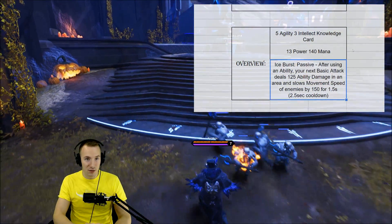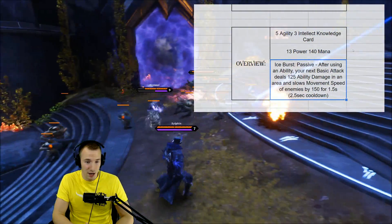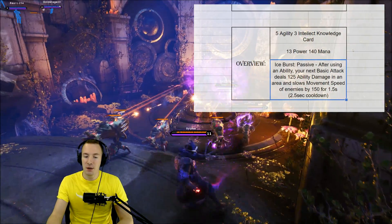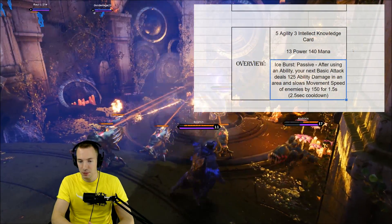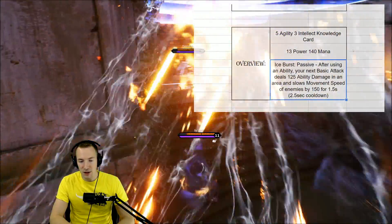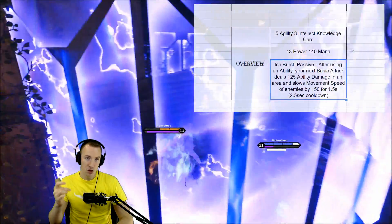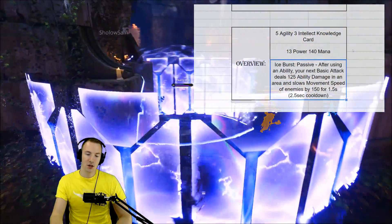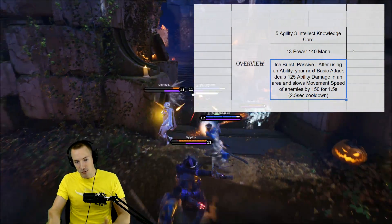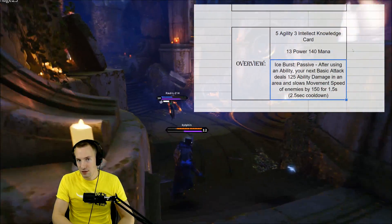The passive is what you really care about, and the potential is there. It's called Ice Burst. After using an ability, your next basic attack deals 125 ability damage in an area, and slows movement speed of enemies affected by 150 for 1.5 seconds. There's a 2.5 second internal cooldown, so you can't just use an ability every second and get that damage and slow every second — it only happens every 2.5 seconds.